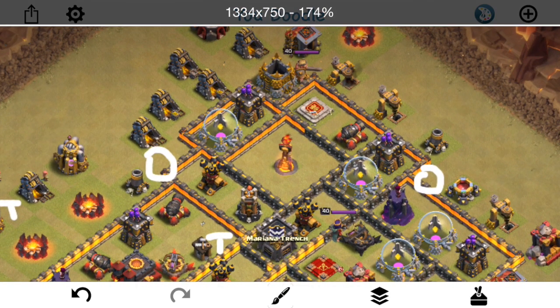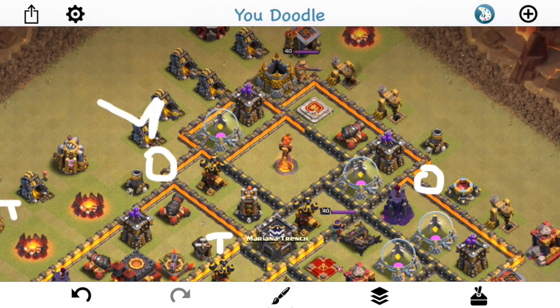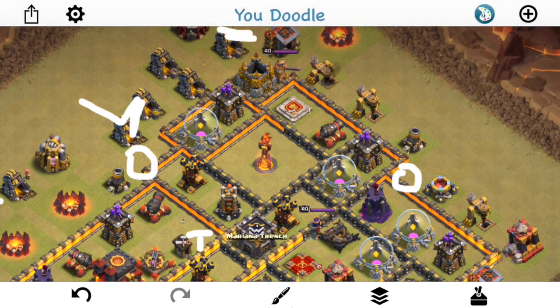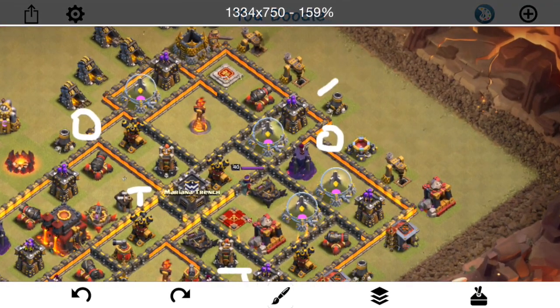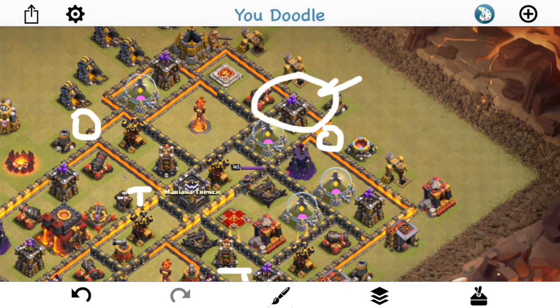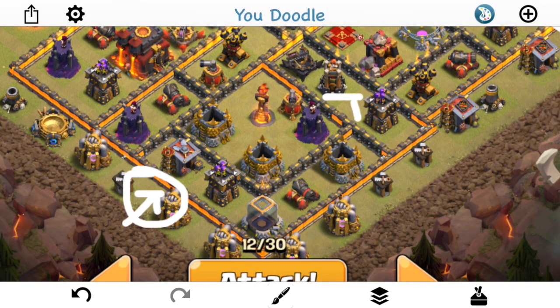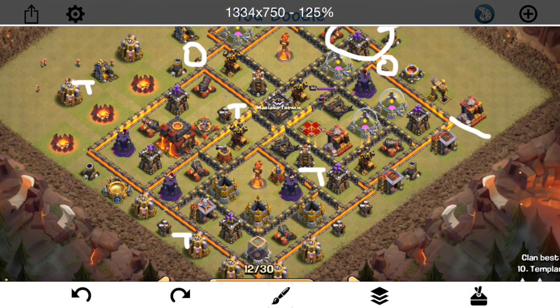Basically, what I'm gonna do is drop a wizard right here to get these two buildings. I'm going to drop my queen up here — she'll be up there with four healers. Actually, this is a little bit too early. Get those giant bombs first. Before all of that, giant baby dragon — gonna try to get all four of these buildings. That would be great value. Baby dragon here, and a haste and three loons to get that, then the archer tower. I know there's no air traps here because of the last attacks, so basically gonna just get all that stuff taken care of at the beginning.